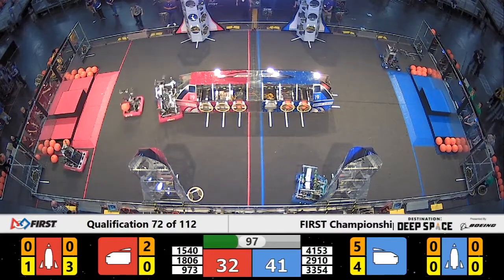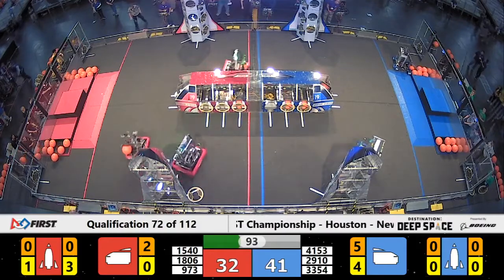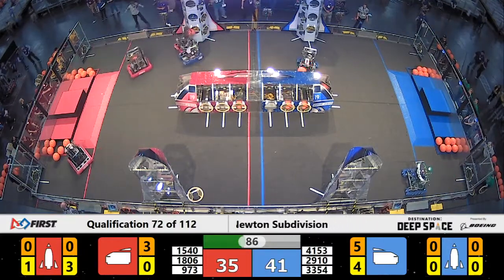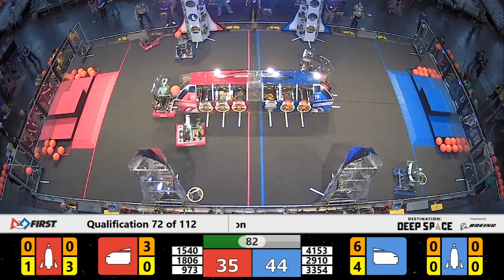First time we've seen Jack and the Bot on a defensive stance. Greybots kind of showing what they can do as an interrupter. Greybots setting the pick, moving around their own ally — not quite able to find a scoring solution. Jack and the Bot just going to be all over that 973 machine, and they finally drop the cargo.